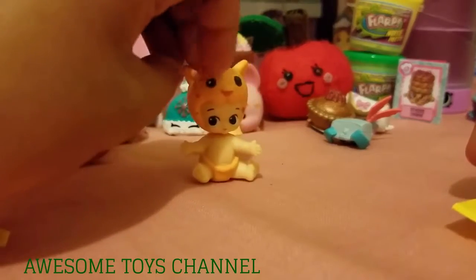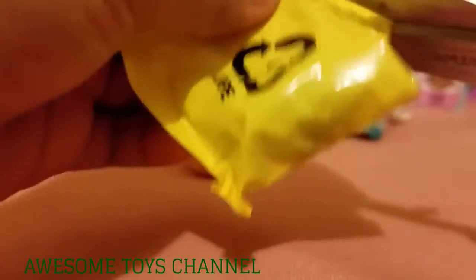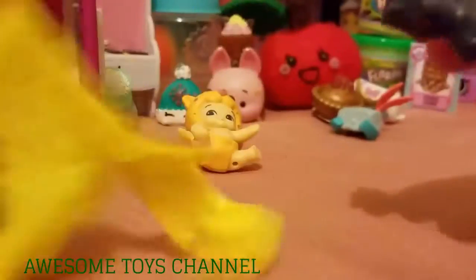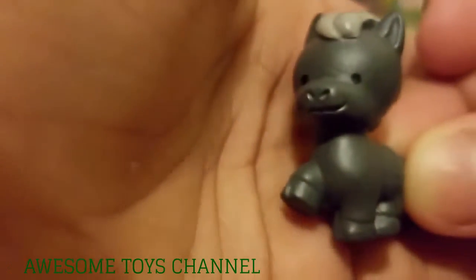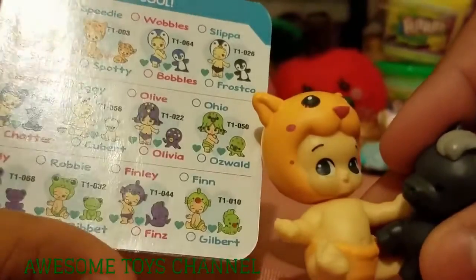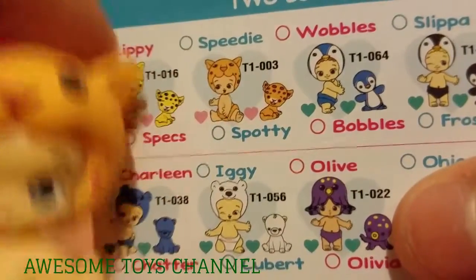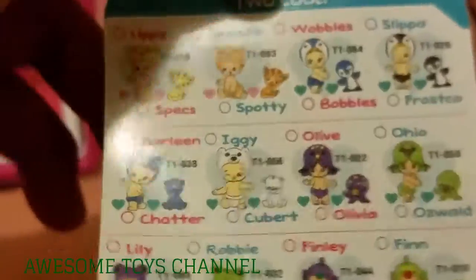Now for our little pet blind bag — snip snip! I see something gray and black. Oh my gosh, this is a little pony! Oh, this is so cute. These don't match but I think they could be friends — they look so cute together! Okay, let's find them. Oh, this little dude is right here — Speedy! It's in the Two Cool section.